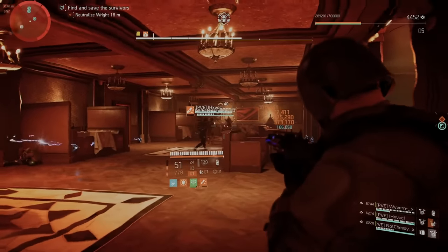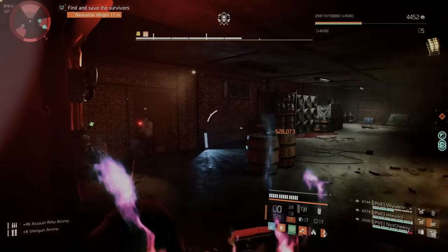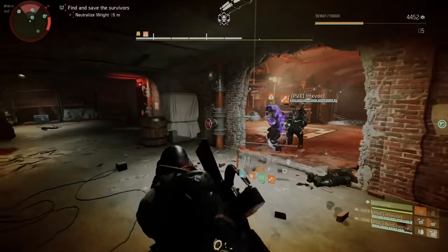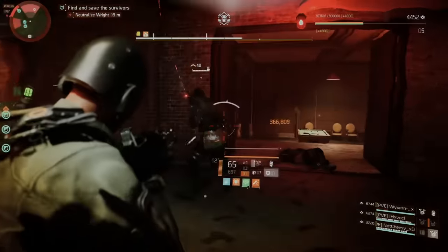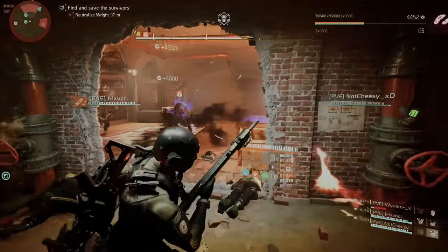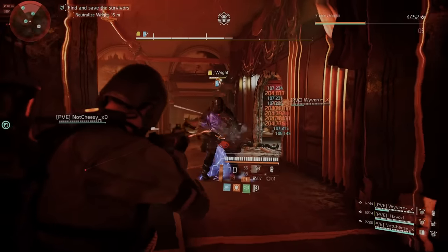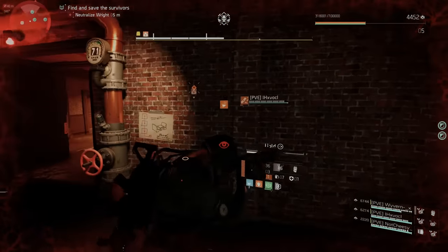Having all four sections — stage, dance floor, bar room, and seating area — split among the team helps a lot. Clear ads as soon as you get the call that the boss is in position, then hit the switch. Ad clearing is crucial; getting overwhelmed causes too much damage. If the player with the boss's eye goes down, the next person has to immediately know the position and take over. Once the boss is in the square and the water comes down, damage him as fast as possible.